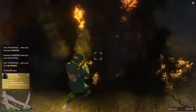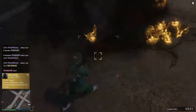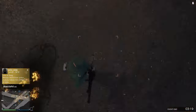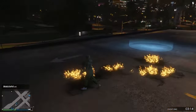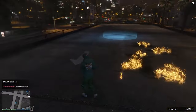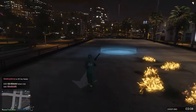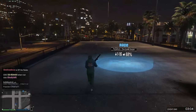The thing is though, we are in passive mode as well. So this is a passive mode guns with passive mode glitch, guys. This is useful for delivering CEO crates, for doing missions, things like that. Nobody on the map can kill you, and you cannot kill anybody else on the map. We are in passive mode with guns, guys.